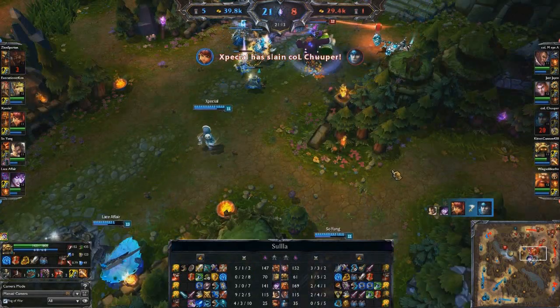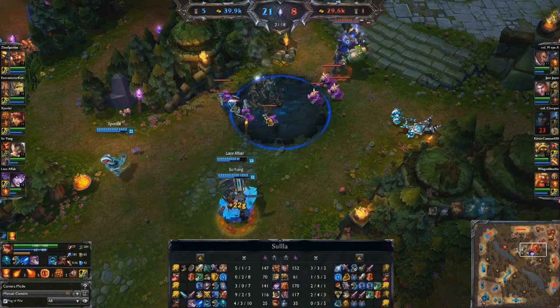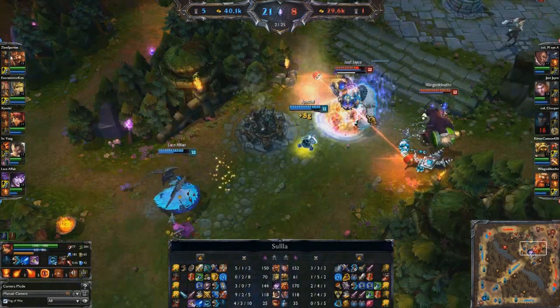Trooper is going to try to Flash out, but he gets finished off by an Annie W — an Incinerate — and Annie didn't even use Tibbers. She still has the stun up for a future fight. The blue team really should just group and look to teamfight and get this game over.